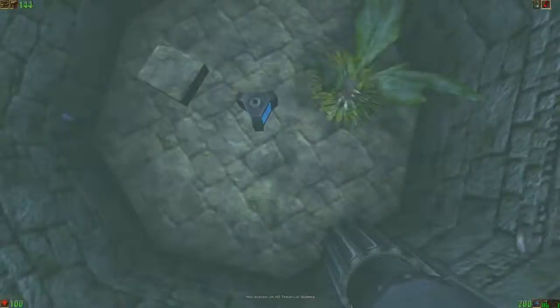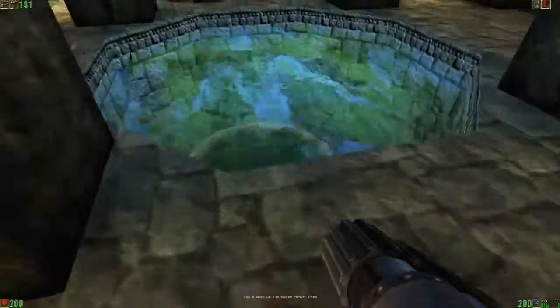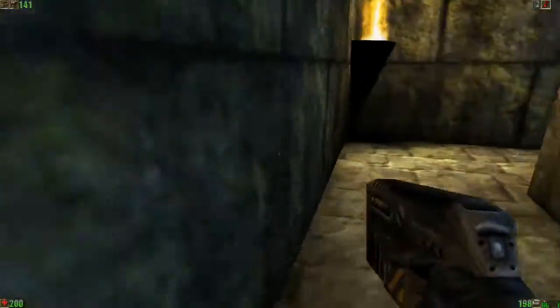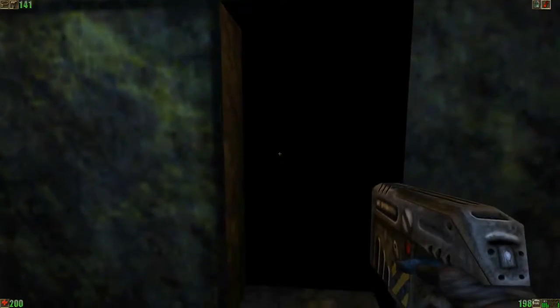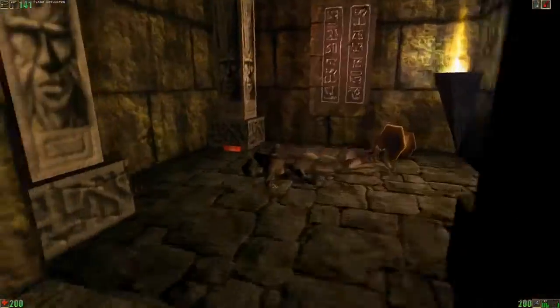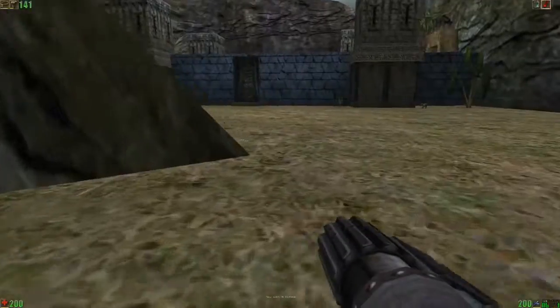There's a super health down there. And fish — more biting fish. But the super health is very useful — gives you 100 extra health, up to a maximum of 200. No way through there, so just a little secret area. Quite nice — a good little health boost to go with our 141 armour.